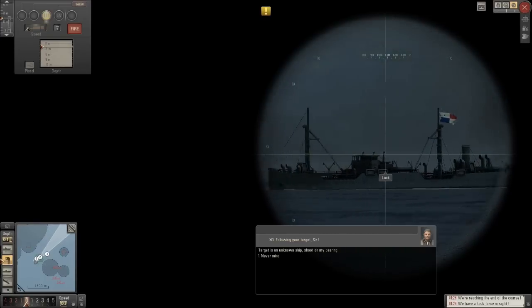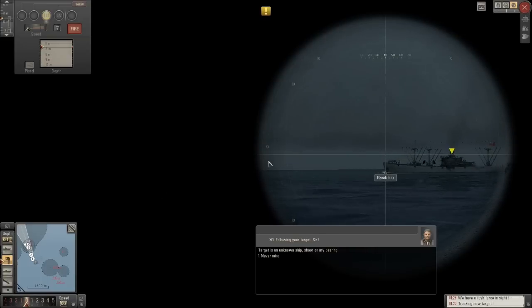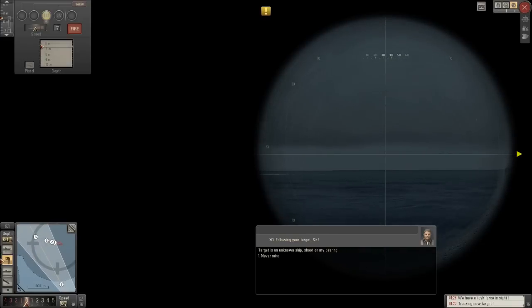Whatever nation those guys are, they do identify as friendly, so I'm going to do my best not to kill any of them. BDU thinks we're slow and lazy enough as it is because we haven't been hunting ships in the right location. The last thing we need to do is come back and say, hey, by the way, we kind of sunk ships of our allies. And if I'm honest, I don't even know what nation's flag that is — I feel a bit undereducated with that being the case. You can't memorize all the world's flags.